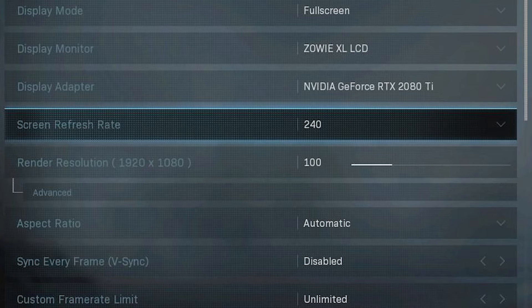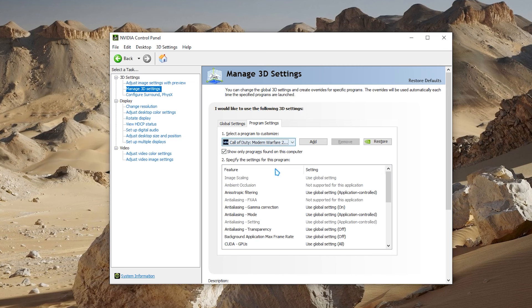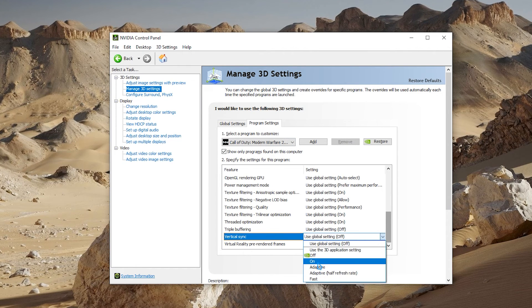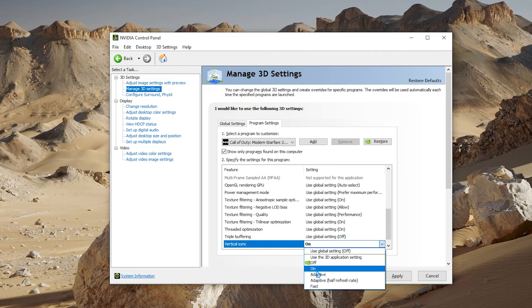V-Sync, often known as vertical sync, is a technique that ensures a computer's frame rate matches the refresh rate of its display. This technique was created largely to address screen tearing. However, having V-Sync enabled in some games such as Modern Warfare or Warzone may cause the game to crash. Although this is not a general problem, it has been noted that disabling V-Sync resolves the crashing issue, so it's worth a try. You can disable V-Sync if you have an Nvidia graphics card by using the Nvidia Control Panel.